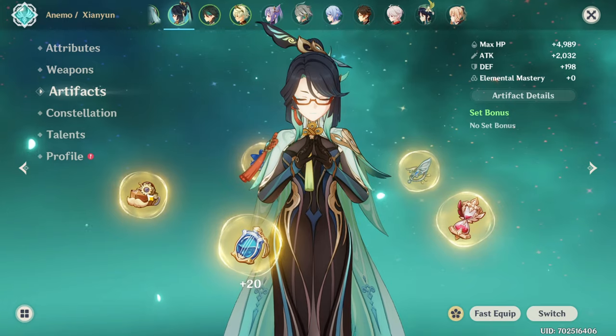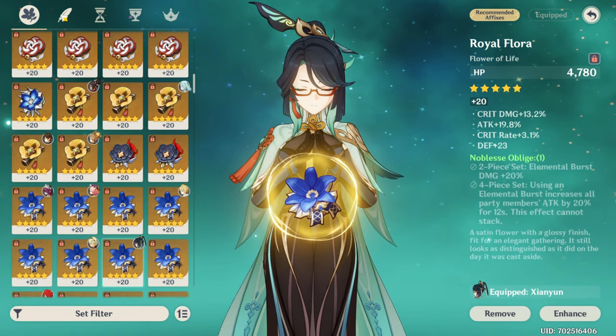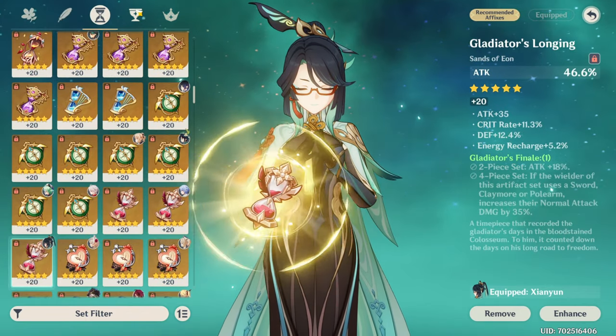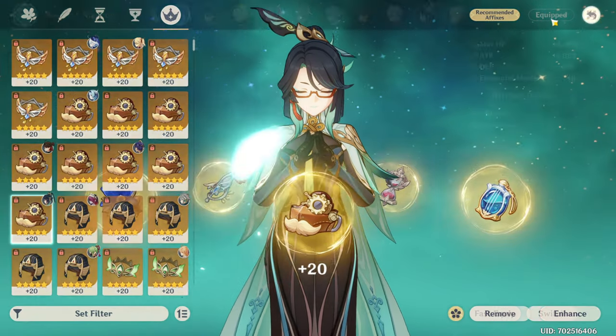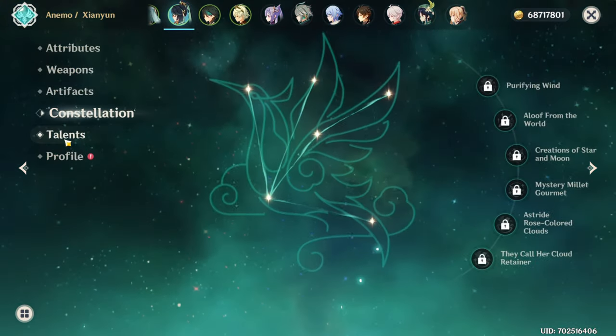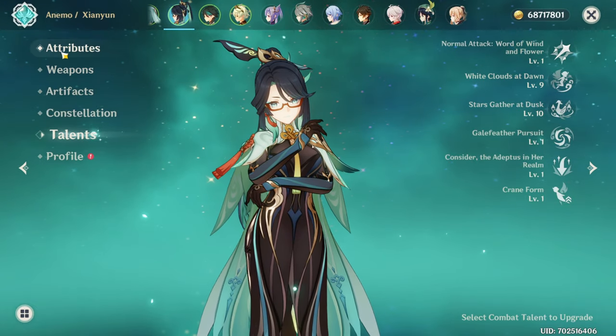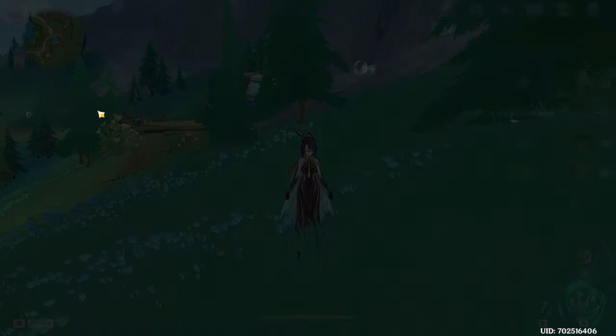The artifacts are whatever — I went on the Genshin Optimizer and saw what could give me the maximum amount of attack. I'll put her on another set later with Furina, but for now I'll just use this. She's constellation 0, talent 9, and ult is talent 10. Let's try.